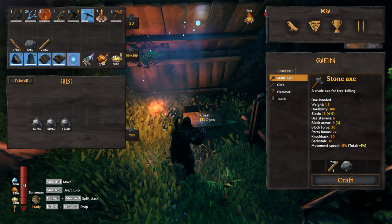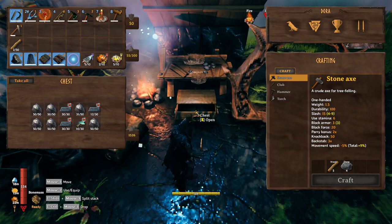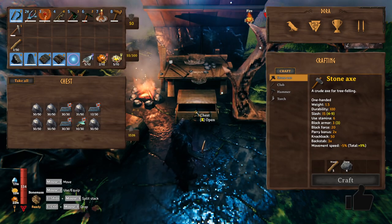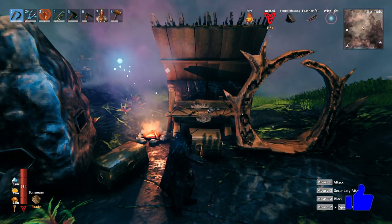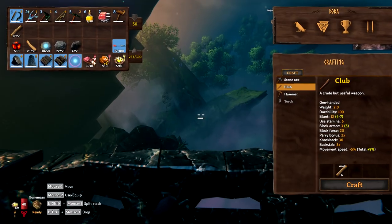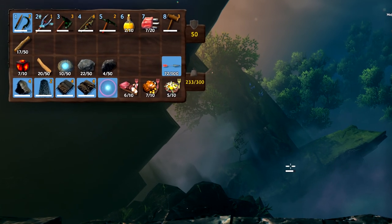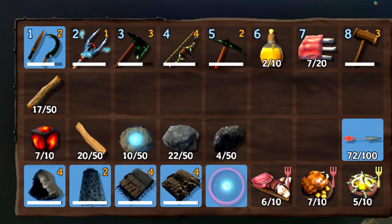My favorite way is going to fill your chests with black marble, iron bars, and copper scrap, and it's going to take a lot less time over the course of building your black marble structures. You really don't need to bring a whole lot with you — all you need is enough stuff to build a workbench, a furnace, and a portal so that you can teleport your black metal back to your base.